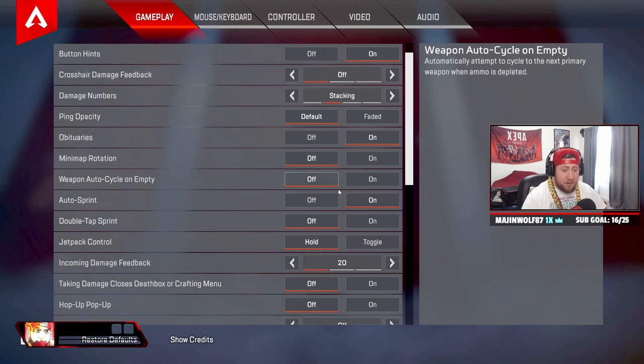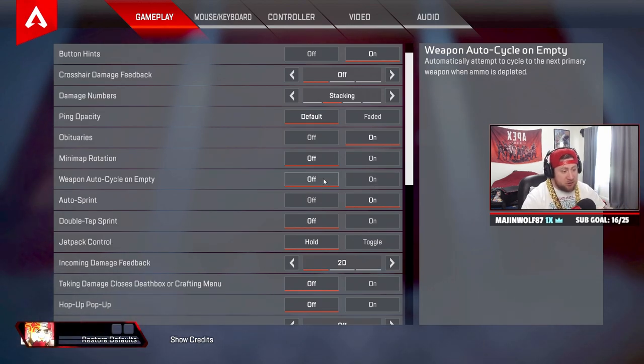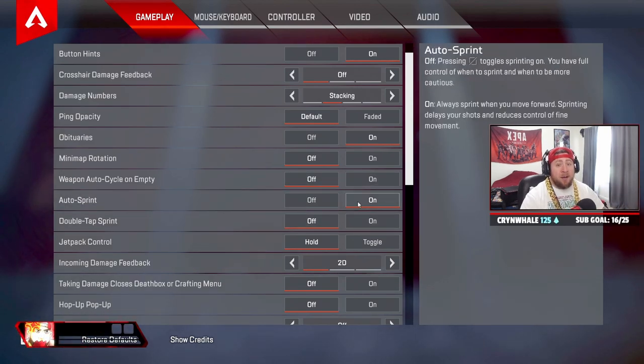Mini map rotation — I have this off. Weapon cycle on empty — turn this off. When your mag is empty and you're completely out of ammo, if you have this on it's going to auto-swap you, and you don't want that. You want to swap naturally with your button input, so turn this off.